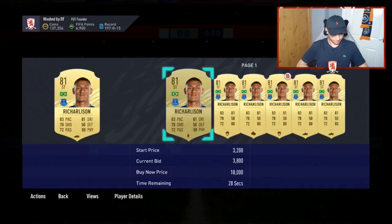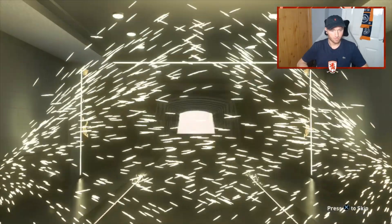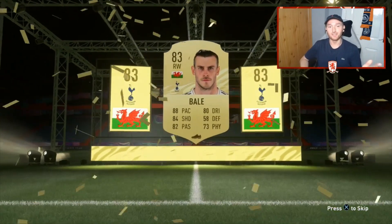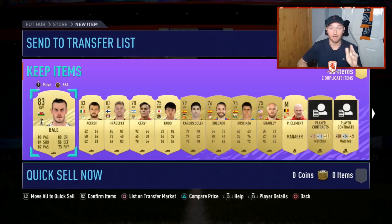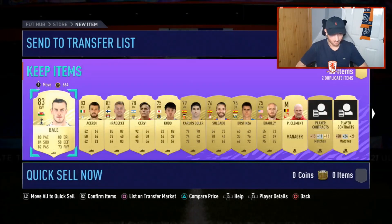Richarlison goes for a few k — we take it. Second 35k pack, let's go — we get a board! Welsh Ramsey? No — surely Gareth Bale. He goes for about 20k here — absolutely useless by the way, had him in draft, a terrible player on this game. Has the market crashed? I swear this guy was going for about 80k last week. Couple of big packs to go — Rare Mega Pack then a final 100k.